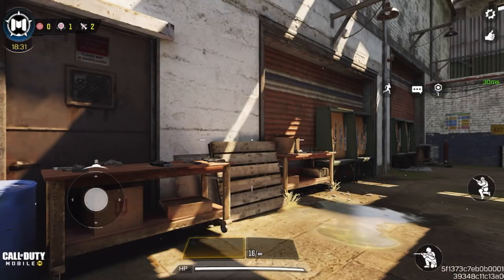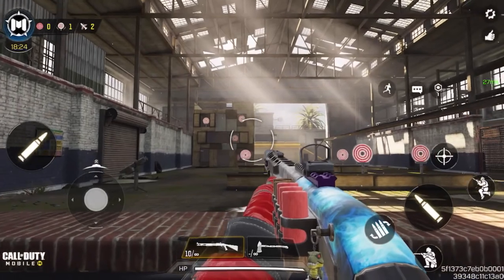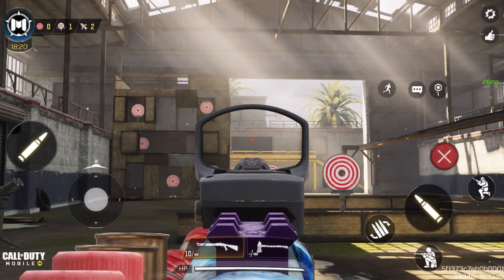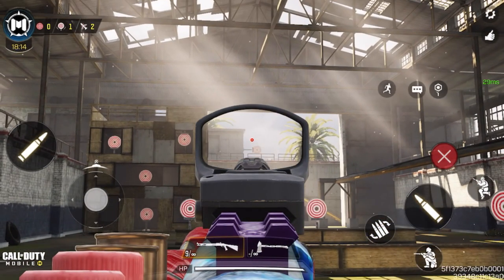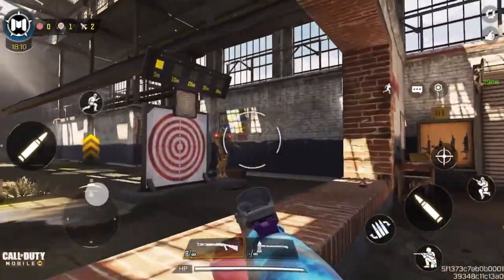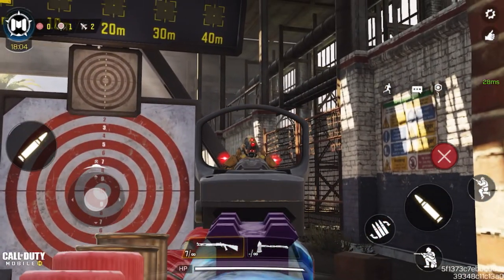SMGs and shotguns — this shotgun I like because it does 182 damage. It has some of the beads removed which increases its range, but it's still not the best for close range. I can hit that target way over there from here, which is insane because shotguns shouldn't be able to do that. Body shot damage is 108, and this is a headshot.